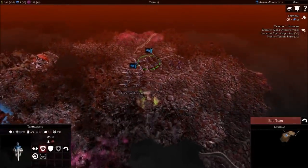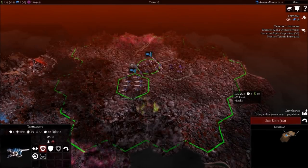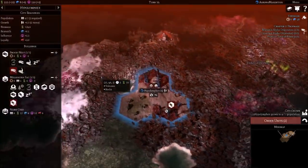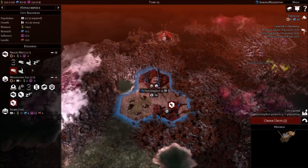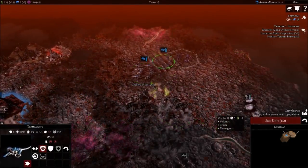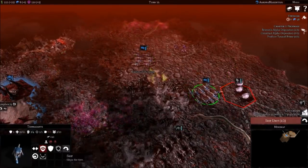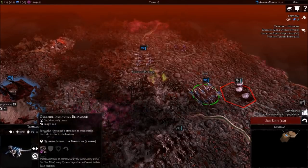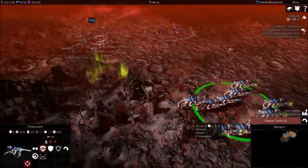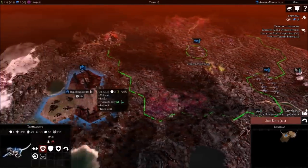These are not turtling units - this is pure aggressivity. The only way to play with this faction is to be as vicious as you can. I'm actually playing a little too defensively. Now we've got Enslavers here. Should we try to fight them? What would be great is if because we're controlled by a Hive Mind, they can't enslave us - although I doubt that's actually going to occur.